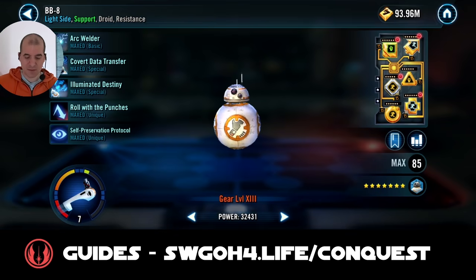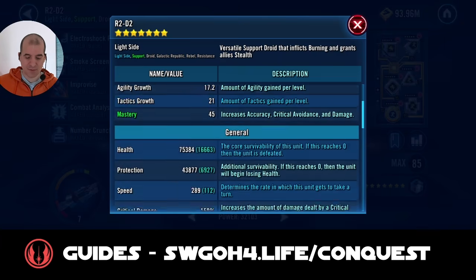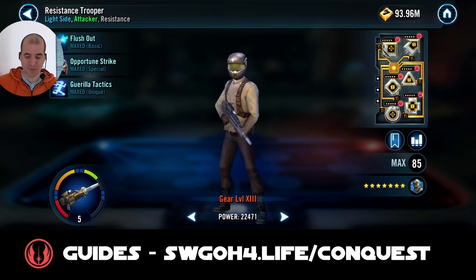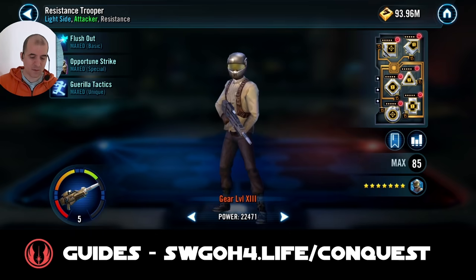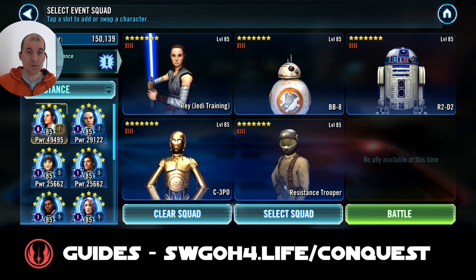My Rey is reliced up and I did have to make her faster than normal because Piet and Gideon are very fast. BB-8 is at 333 speed - I had to make him fast because Gideon is insanely fast, probably around 400 speed. R2-D2 is at 289, C-3PO at 257 speed. Resistance Trooper's mods don't matter as much since he gains bonus turn meter from his unique whenever you expose an enemy. Really only BB-8 and Rey need to be super fast to get the turn meter train going.